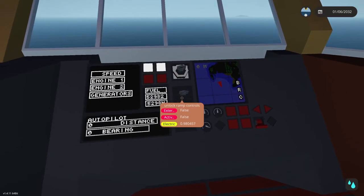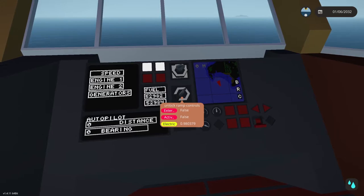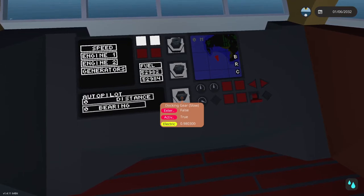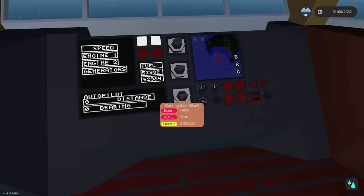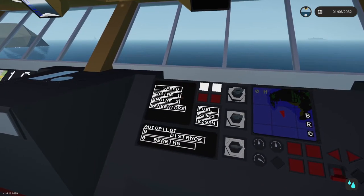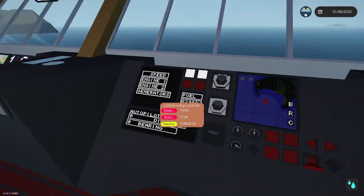There are also a couple of unlocks — if you need to put anything in the cargo door you have to unlock it from the control room, and if you want to bring cars or vehicles onto the main deck you have to unlock the ramp controls here. There is also a docking gear mode that slows you down to about two or three knots instead of the regular cruising speed of about 13 to 14 knots.